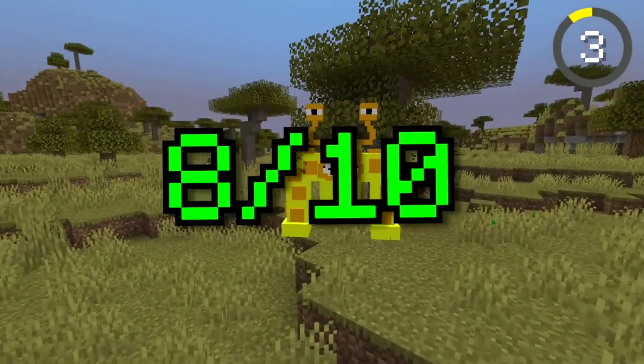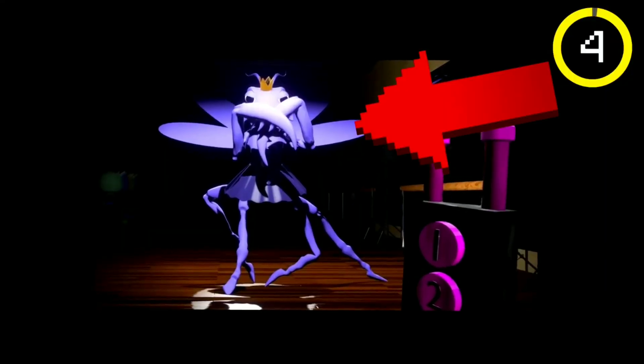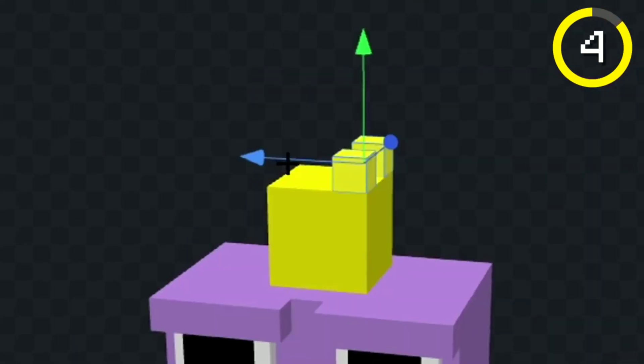I decided to give Nibbler an 8 out of 10. I honestly can't really tell if he looks good or bad, so I'm just gonna go with good. It's time for the next mob. Next I made Miss Luna. I decided to make her from a bee because I think she's a bug. I colored her body purple, gave her some eyes, and then I added her crown.